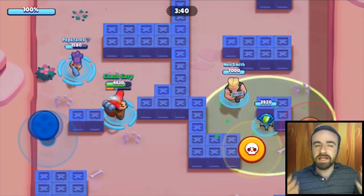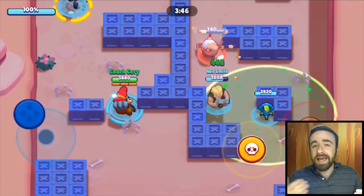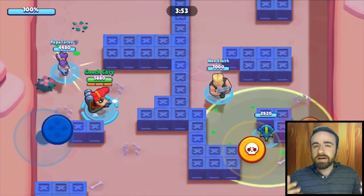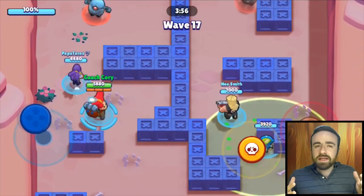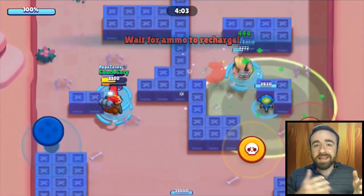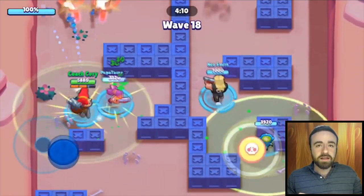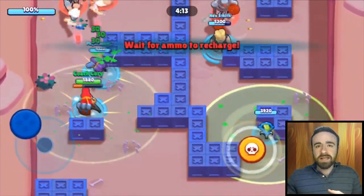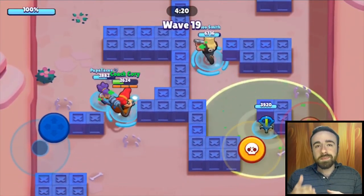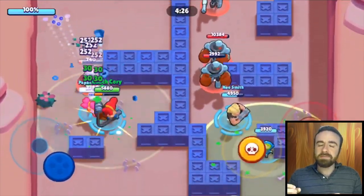You need Bull basically because of those melee guys charging in — you need more health. That's where Pam comes in as well: she has high health, does a good amount of healing, and is really important later on. It helps Bull out a ton too. With this team comp, Bull is going to be by himself on the right, helped out by Pam's turret. Pam and either Shelly or Colt are on the left, and Bull is on the right with that turret to help out for at least the first four minutes.